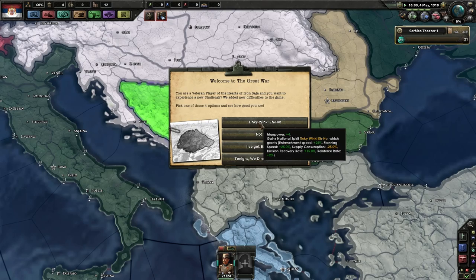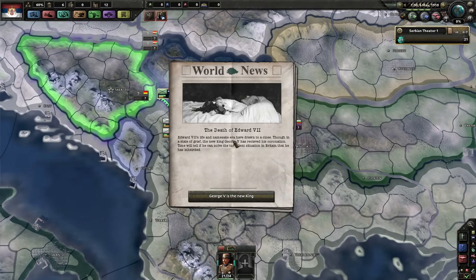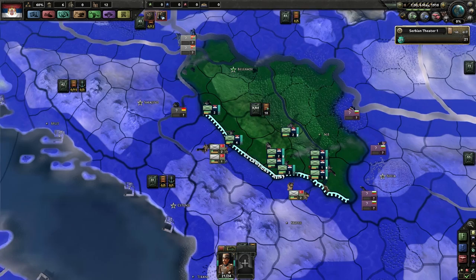These options are just about difficulty. We'll go with the default speed. Oh — do we not have enough supply to deal with this? An event: the death of Edward VII. George V is in charge of the United Kingdom now — that's fine. But we don't have enough supply here, do we?